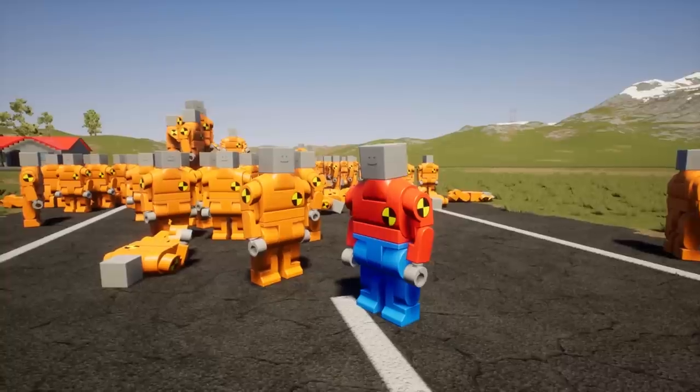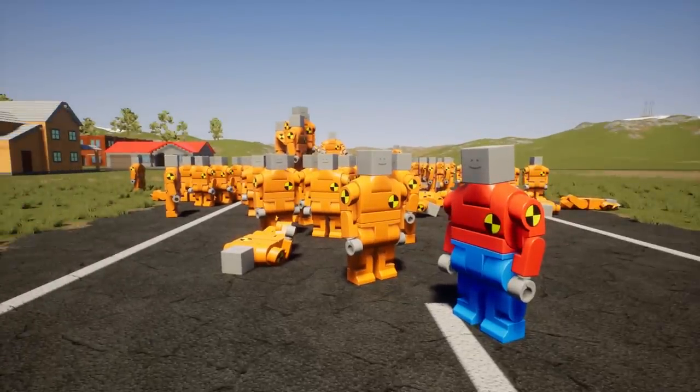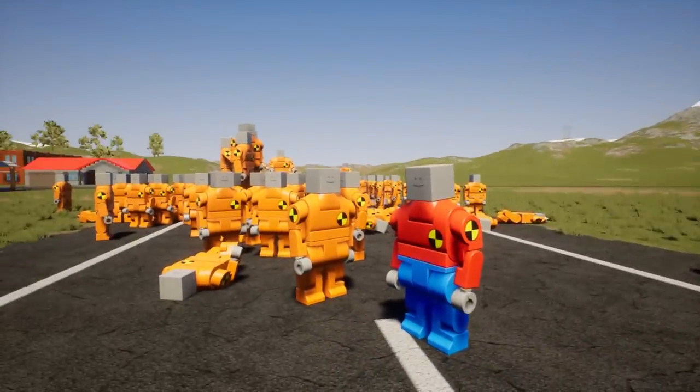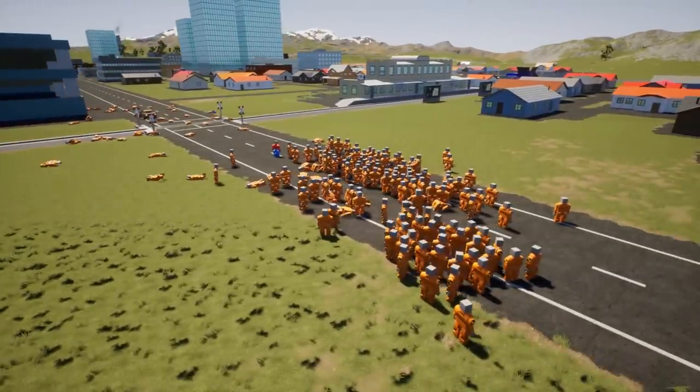We're going to be doing a lot of experiments with the dummies today — loading them up in a tower, exploding cars, rockets, nukes, whatever you can think of. Stay tuned until the end because we'll also go over some of the other stuff like the water and the new map features, even though I've kind of covered those in the experimental branch episodes.